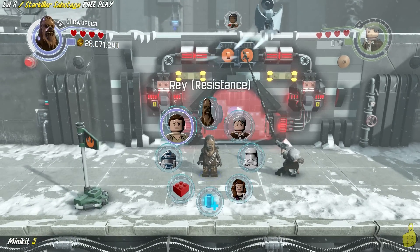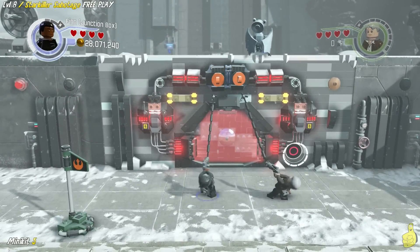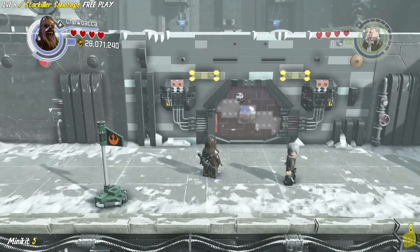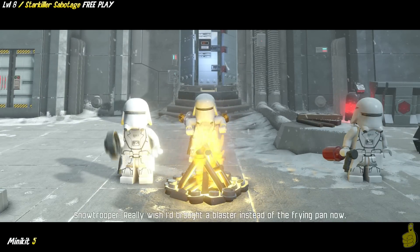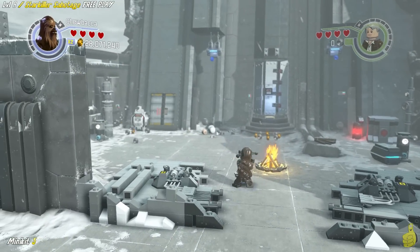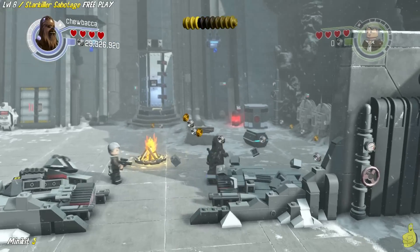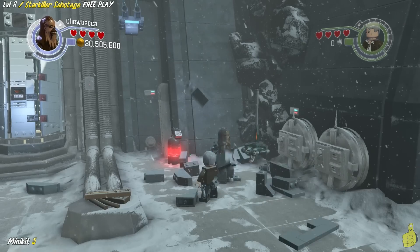Double grapple plug — choose your favorite grapplers. We're going to go ahead and choose Finn and Han to rip it down. There is a minikit to the right, but we're actually going to go inside this door where these little stormtroopers are having a little powwow. We're going to take out the final flag before we come back and get that minikit. Over in the right corner there's a box you have to smash and rebuild. We'll go ahead and build up the fourth and final flag and collect our minikit for doing so.